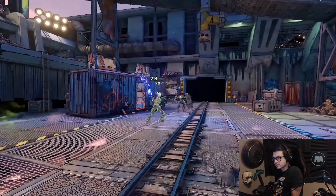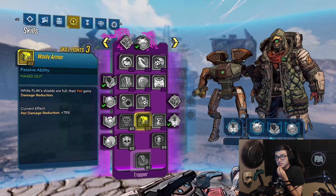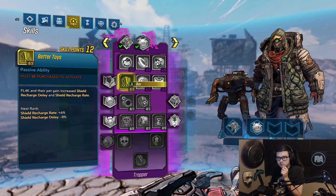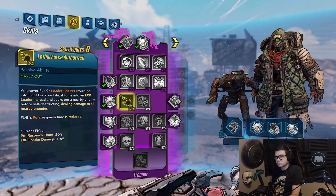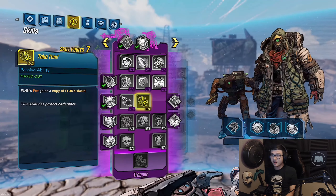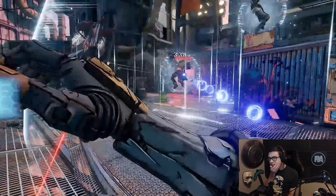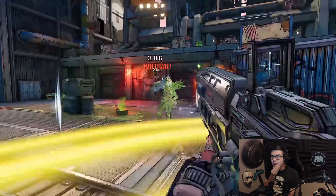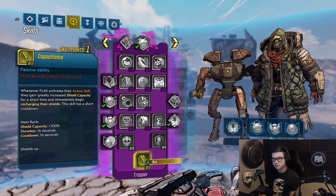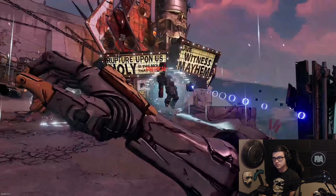This gives FL4K a crowd control skill for the first time. We also wanted to address community feedback regarding FL4K and their pet survivability, so you'll see an emphasis on shields in this tree. The 'Better Toys' passive gives FL4K and their pets bonuses to recharge and recharge delay speeds on their shields. The 'Take This' passive provides pets a duplicate of FL4K's currently equipped shield. And the 'Fuzzy Math' passive even restores a portion of FL4K and the pets' shields when they land critical hits.